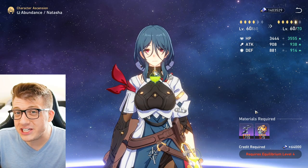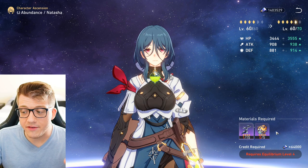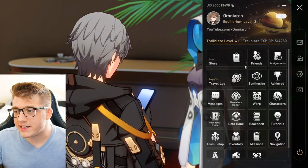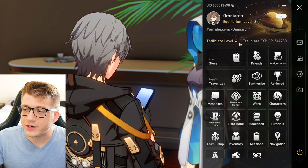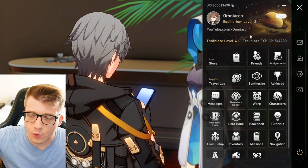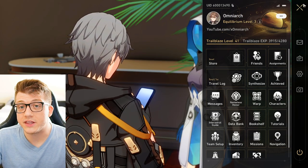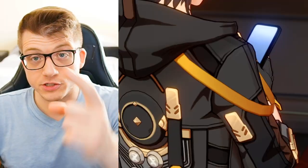Eventually you'll hit a wall with your Equilibrium Level. For example, I literally cannot progress my Natasha further until I'm Equilibrium Level 4 — and I'm currently Equilibrium Level 3. Equilibrium Level 3 is unlocked after reaching Trailblaze Level 40 and completing the associated quest, Level 2 at Trailblaze Level 30, and so on. It might feel like your Trailblaze Level is going up really slowly. You gain Trailblaze experience by completing quests, doing calyxes, the Simulated Universe, and all that type of content.